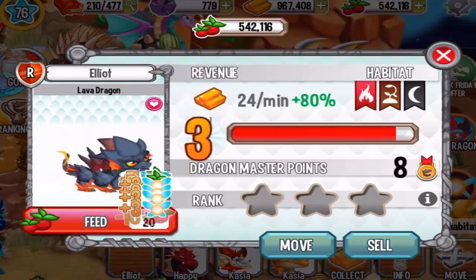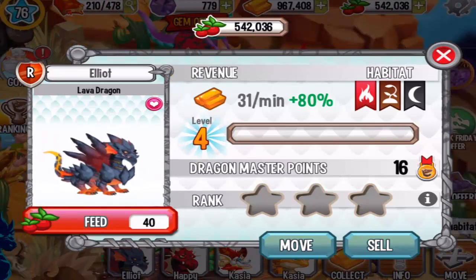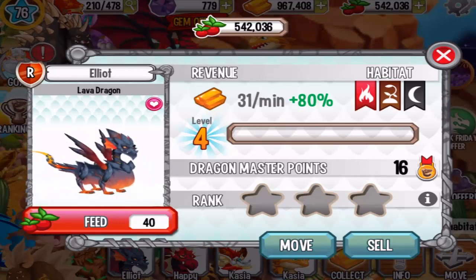Let's see him at level 4. What can he do? This teenager Lava Dragon — he can melt. That's cool.